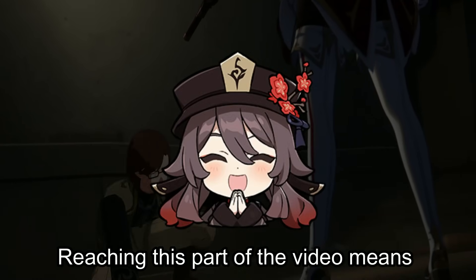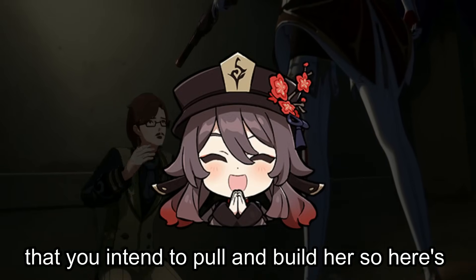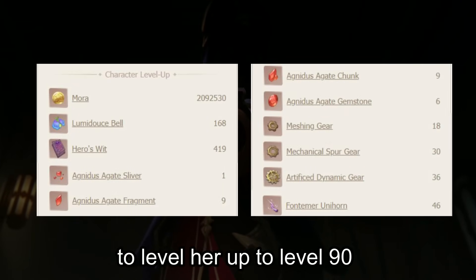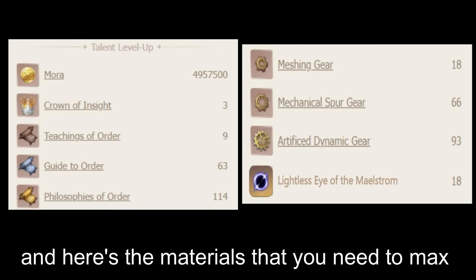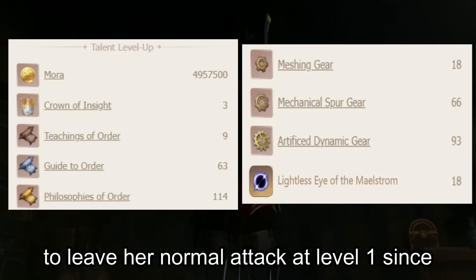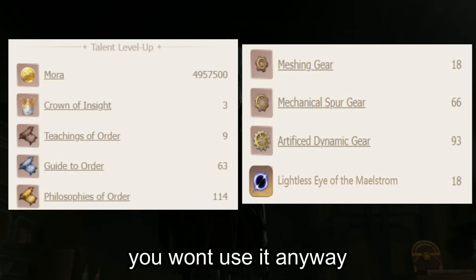Reaching this part of the video means you intend to pull and build her. Here are the ascension materials needed to level her up to level 90, and here are the materials needed to max out her talents — though just as mentioned, it's better to leave her normal attack at level 1 since you won't use it anyway.